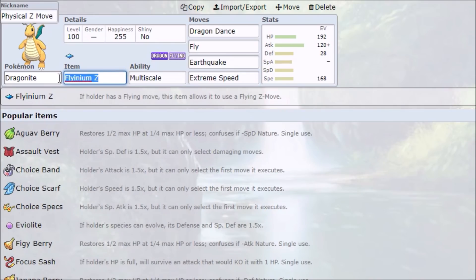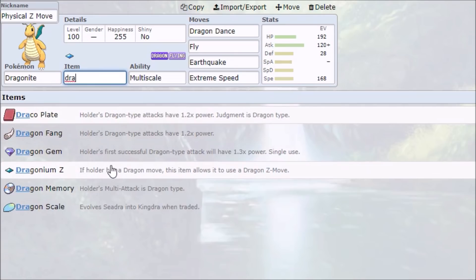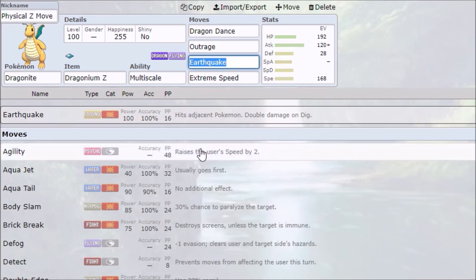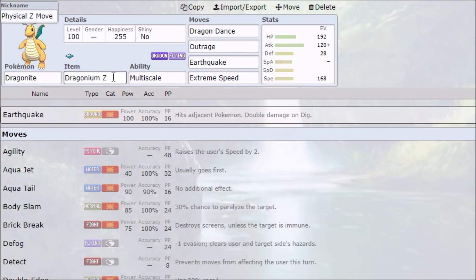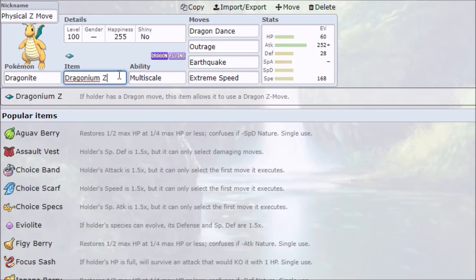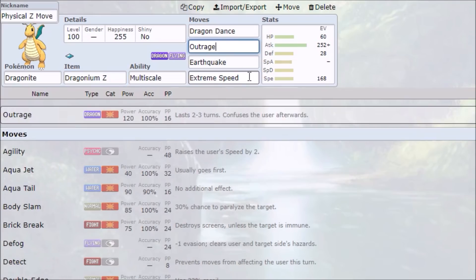The alternate to this moveset is to run Dragonium Z, and instead of Fly you have Outrage — so this would be the classic Z-Outrage set. You sometimes see maxed out attack occasionally. This is for when you just want to hit as hard as you possibly can on the physical side with the one-two punch of Z-Outrage and Extreme Speed. So that is physical Dragonite.